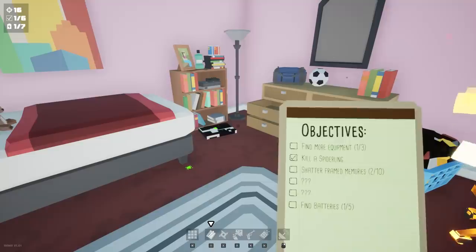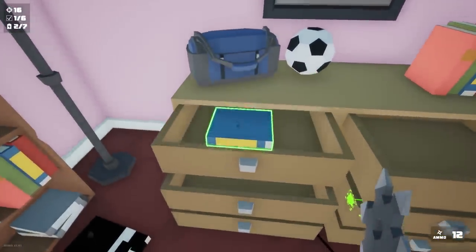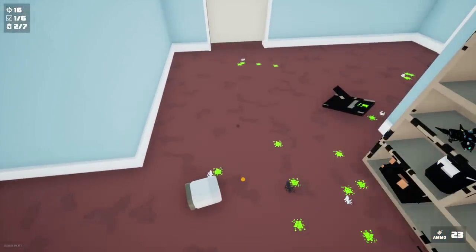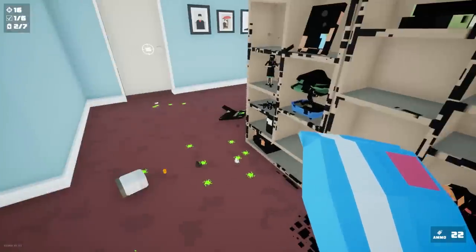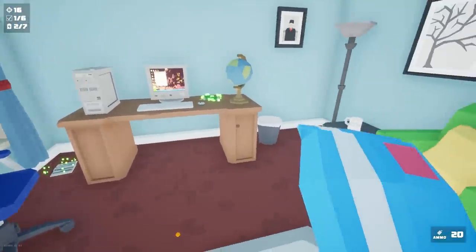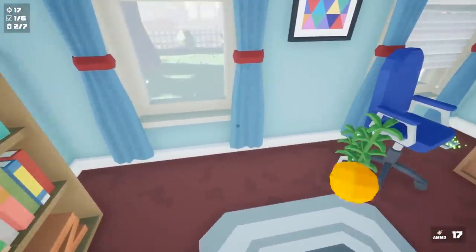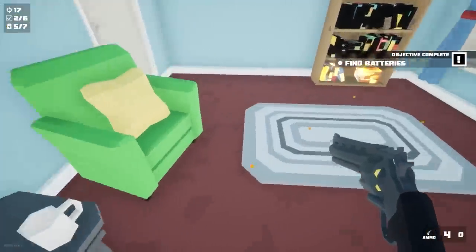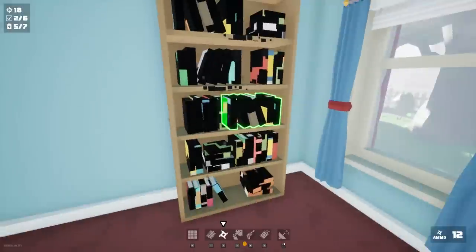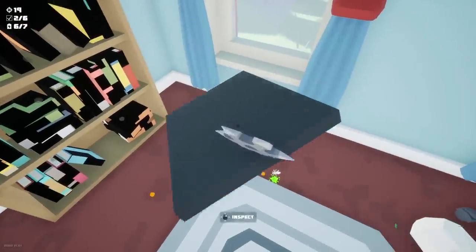Find more equipment - shatter framed memories. We gotta break our mom's pictures! Let's check these top shelves. Let's throw down some munchies for the spiders. Is this supposed to be bait or do I kill him with cheese puffs? Unlocking this door - cheese puffs, is this a weapon or what? It's definitely bait - got him! That's cool, we leave them out like this. Those are batteries - that's part of our objective. Got all the batteries!